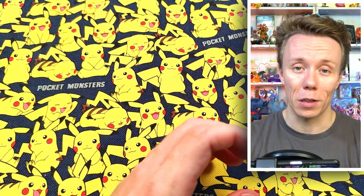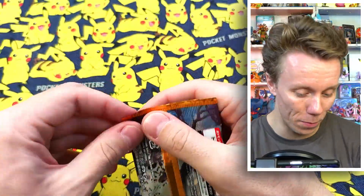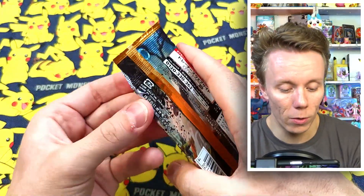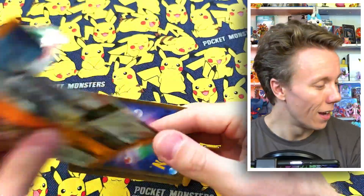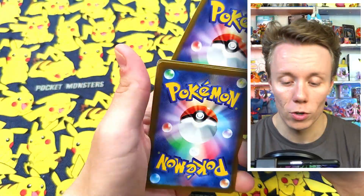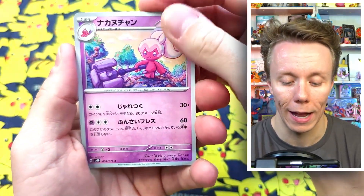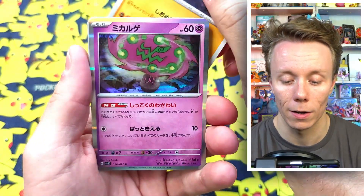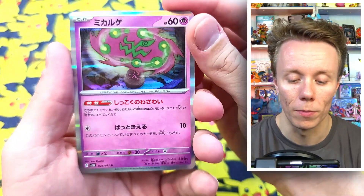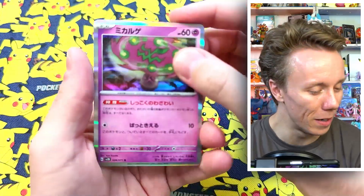We're gonna finish off this opening by looking at three quick packets of Clay Burst, because this is a random card opening and it would be weird if we didn't open Pokemon. We still have not got the Nanamomo and that would be really nice to get, but I'm very doubtful — the pack trick is so-so. We have a Farigiraf, we have a Tinkatink, we have a Skiploom, we have a Knuckle, and we've got a Spiritomb. I feel like I have a billion of these.